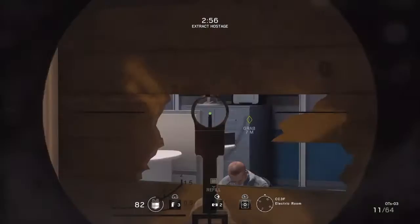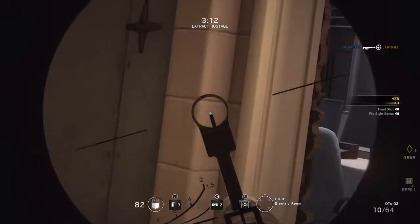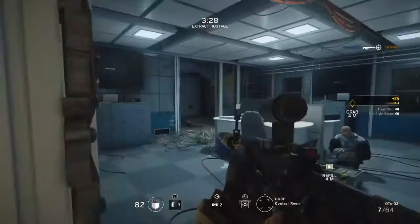In multiplayer and in Terrorist Hunt — now I'm moving in. Here's the hostage room; I think there are three or four enemies in here. You see it has a fast ADS time for a primary weapon and it has the most damage a primary weapon has in this game. Here's the shotgun — I think it has 138 damage while silenced.